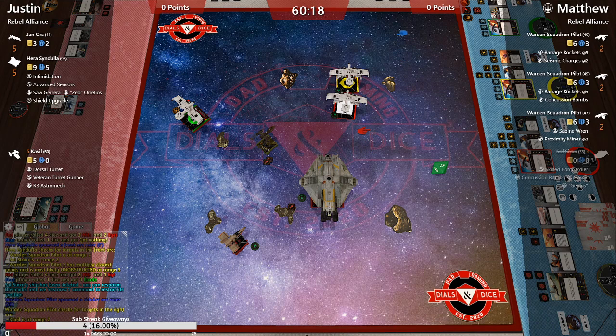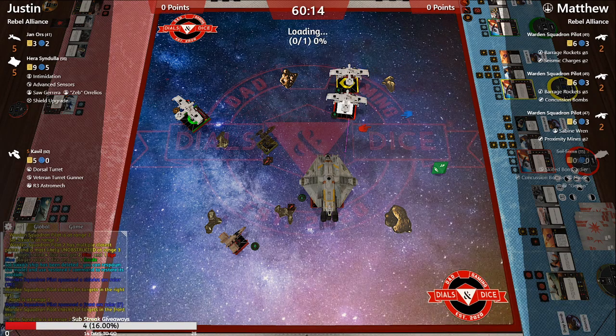A brutal opening, but it makes sense. Bombs — while fun — are really hard to pull off in an all-bomb list. Mystic 83 asks: yes, this is the Bounty Hunter League — players are assigned a unique scum pilot and build a faction around that pilot using any faction.